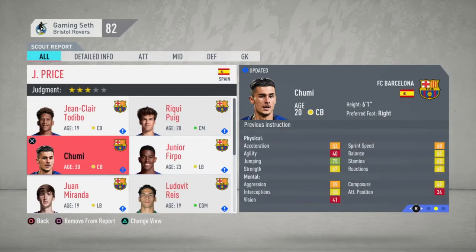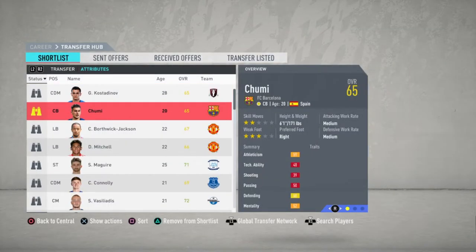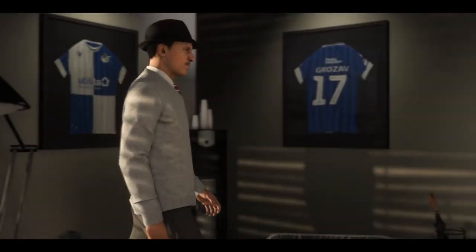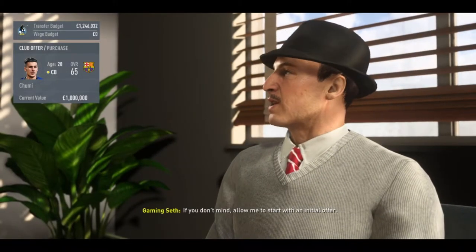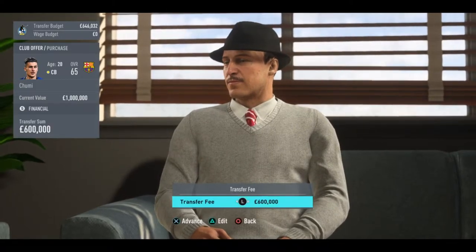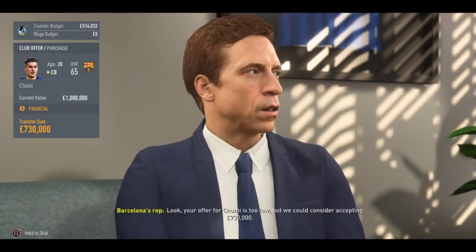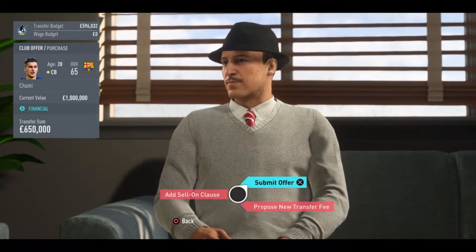I was looking at a good center back and I found Barcelona's Chumi. One of the main reasons I picked him was not because he was the best overall, but because his contract was expiring in 11 months. Being that he is under the age of 23, I would not be able to sign him on a free in January, so I'm hoping to get him at a pretty decent price. I want to show that negotiating a young player with a short contract is going to be universal across leagues and different clubs — my approach is the exact same: go in 50 to 60% lower and see how they react.